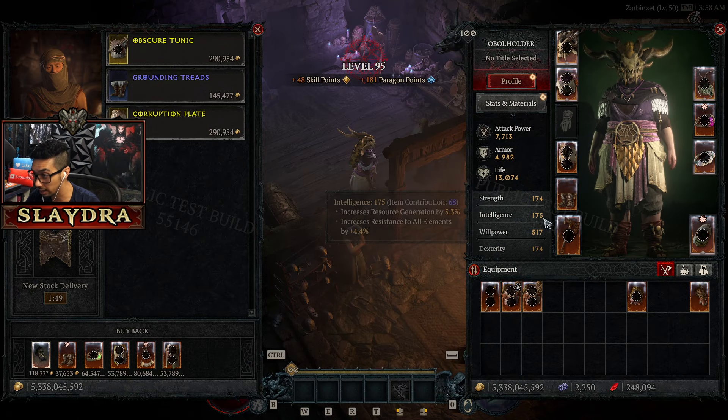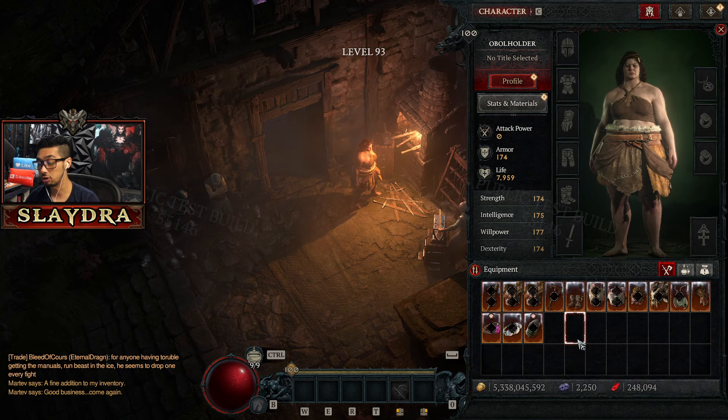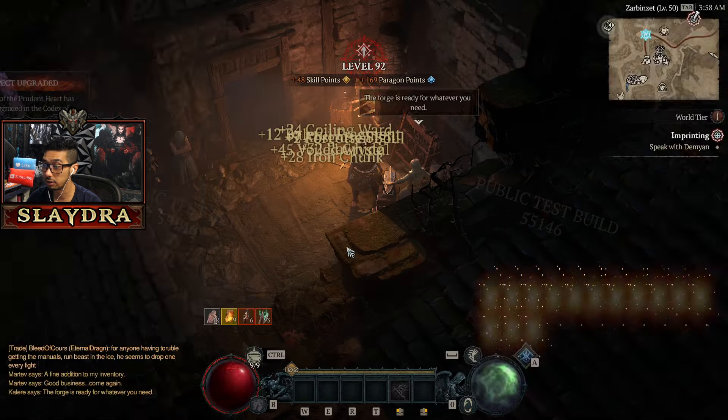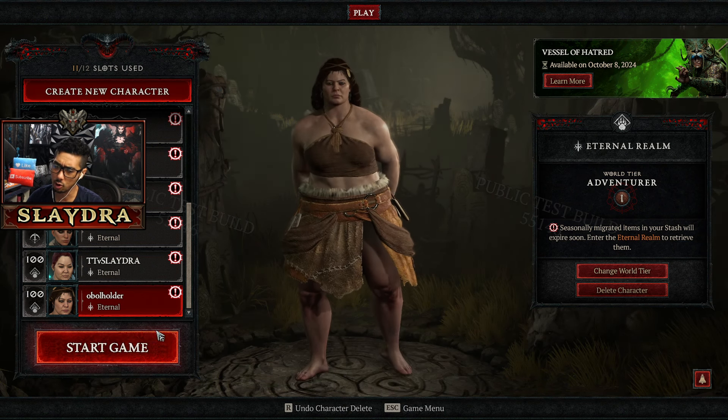You can see there's a little icon here, and what you can do if you need to get aspects for any of the character classes — this is actually really good for aspects. You just go here and you can see this aspect I don't have, so I just salvage everything. Boom. This is the fastest way on the PTR to unlock everything for the most part.